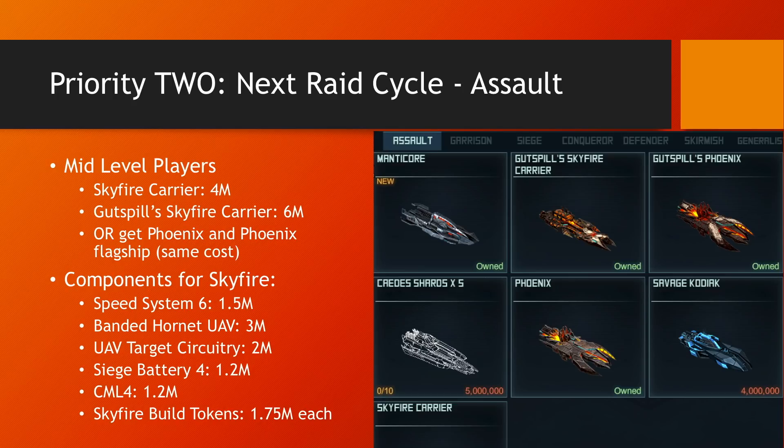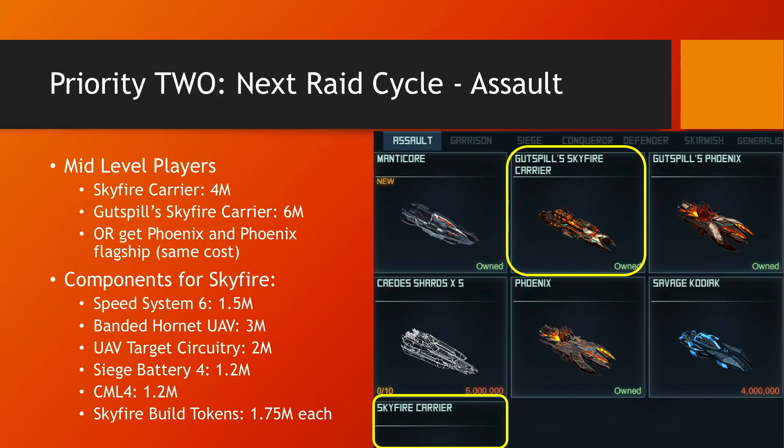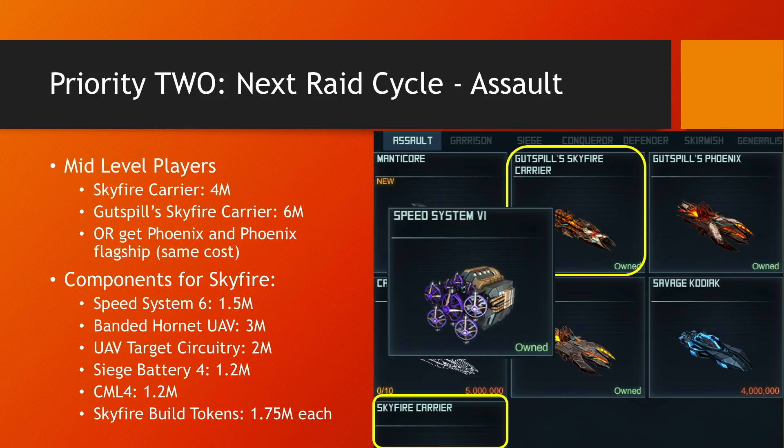Priority number two after Forsaken Mission is the next raid cycle. Next raid cycle is Assault, and by taking care of that you will also have a fleet capable of acquiring Titanium for you. For mid-level players first, my favorite hull is the Skyfire Carrier — I prefer it over the Phoenix, but up to you. The Skyfire Carrier is available for 4 million points. Absolutely get the flagship for an extra 6 million points — it completely transforms the fleet, makes it a lot better. The components you should have, if you can get the points, is Speed System 6. If not, you can always use Speed System 5.